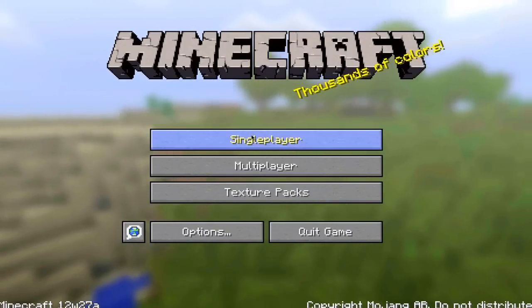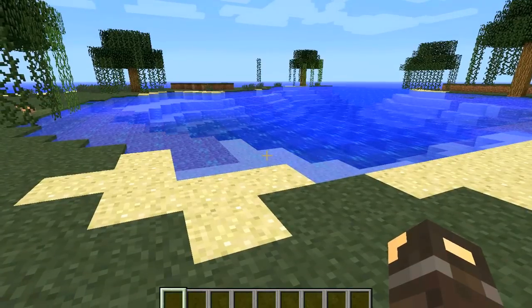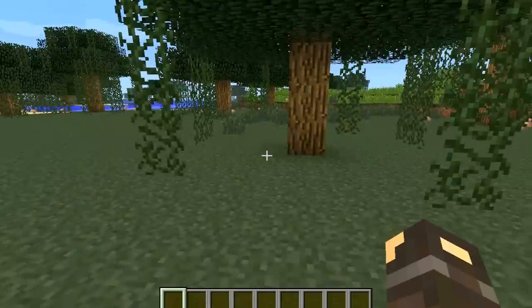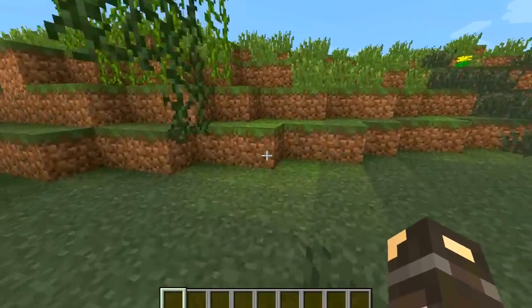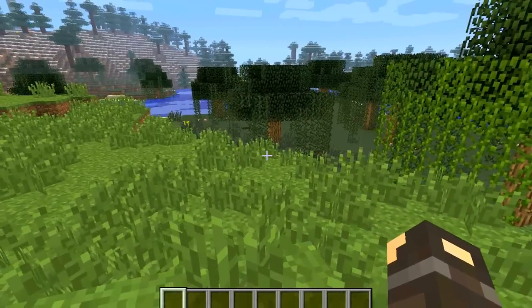I'm going to jump in game to give you guys something a bit more interesting to look at and we're going to talk through them one by one. They're actually labeled on the website in different sections: Minecraft 1.3 the good, Minecraft 1.3 the bad, and Minecraft 1.3 the ugly. So we're going to start with Minecraft 1.3 the good.